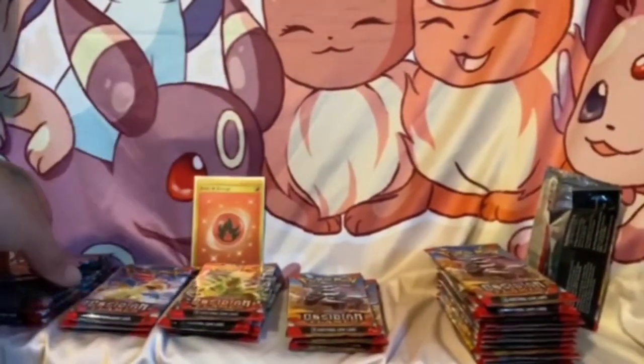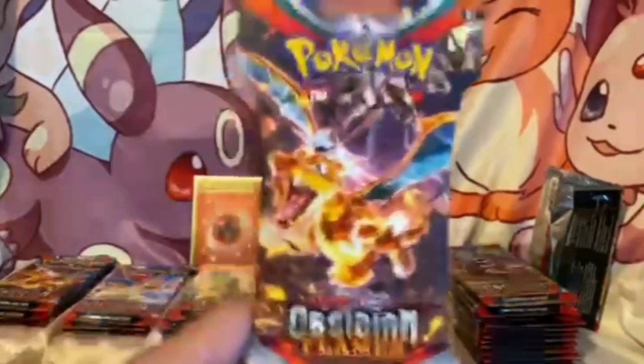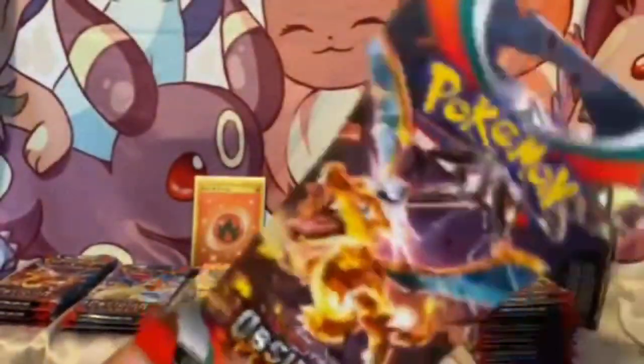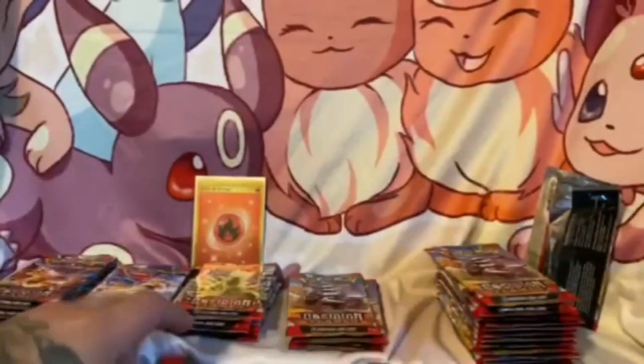All right, let's take one from a Charizard pile again. We got a secret one — the story behind this is this is the only one that fell out of the bag, and it's a Charizard pack. We're kind of hoping maybe this has the gold Charizard, but we'll save that for last.